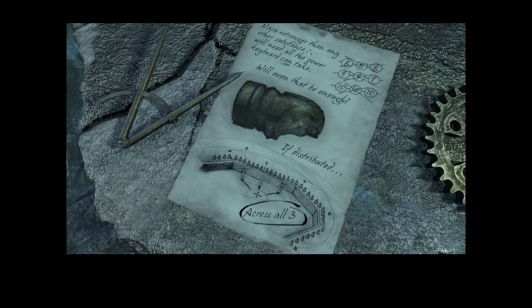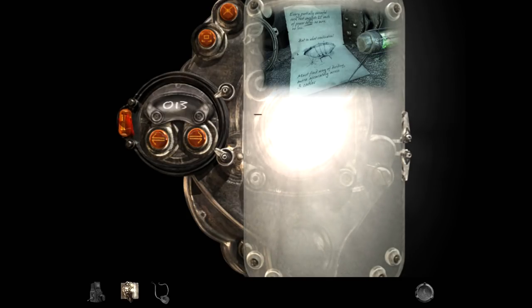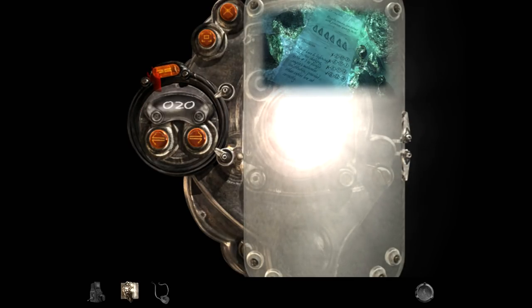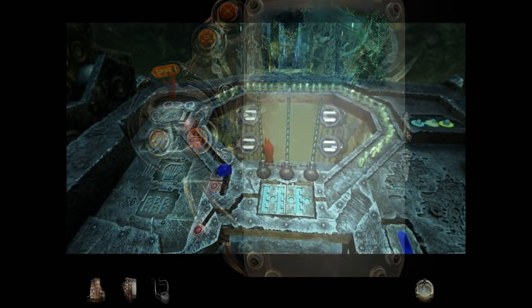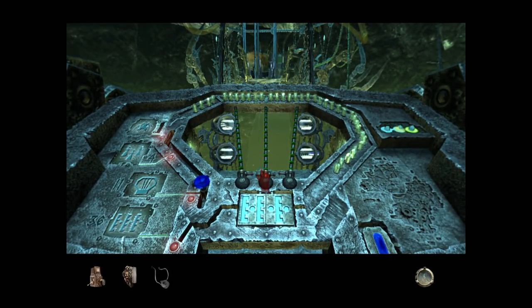It's called Nara. It's stronger than any other substance. We'll need all the power a keyboard can take, across all three bands. But I need to figure out what number it wants. There was a three-part number before — like one that was supposed to be the good one. 8, 12, 14. 36 total.